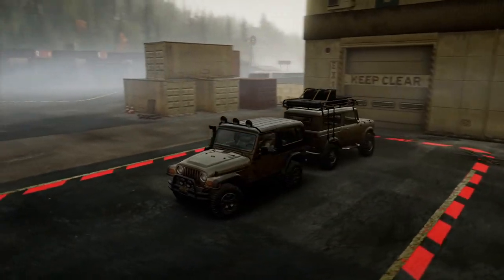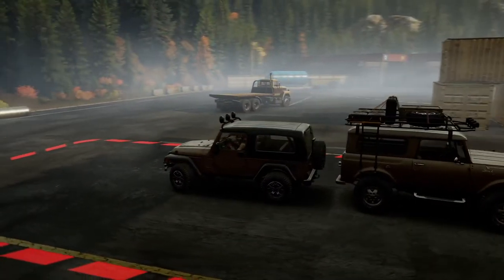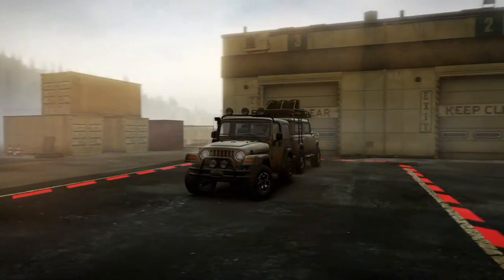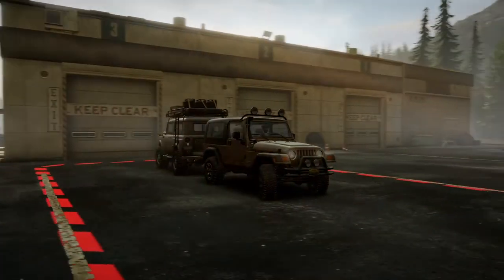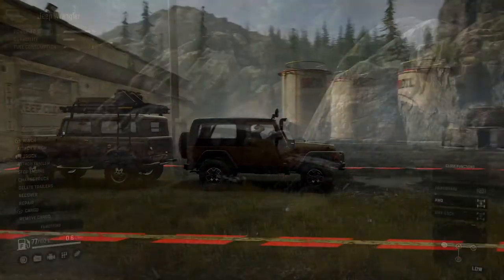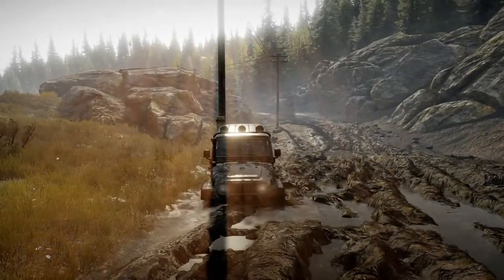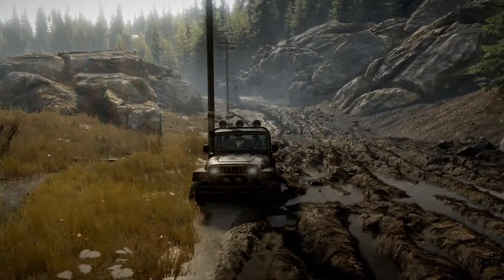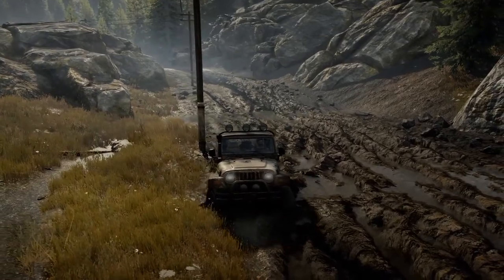You can also add stickers and stuff like that. Comparing it to the Scout 800 - the International Harvester - it's a little bit smaller, and that really helps when you take this thing out on the goat trails that are so plentiful in this game. Just like its real-life counterpart, this is definitely one of the more capable four-wheel drives in the game.